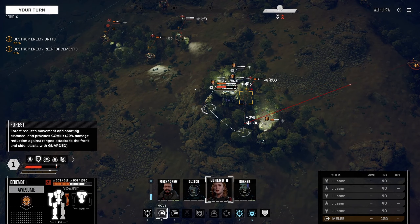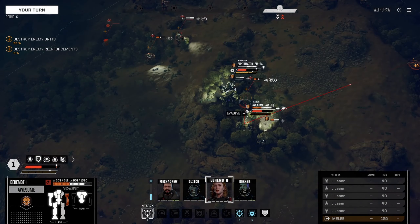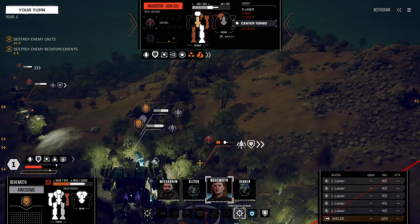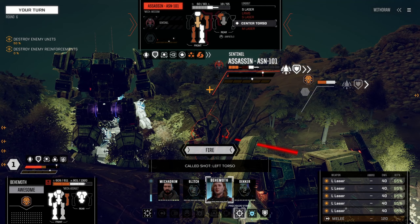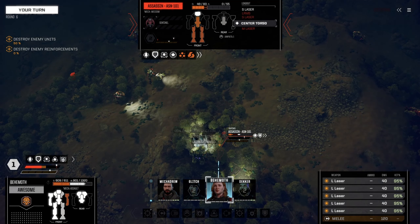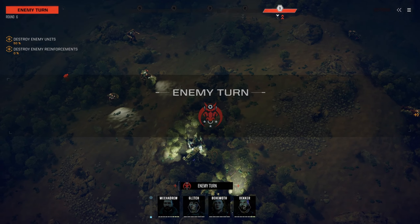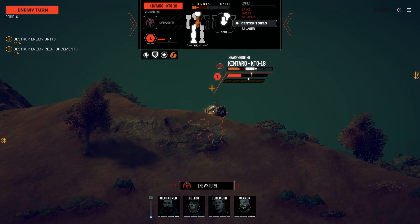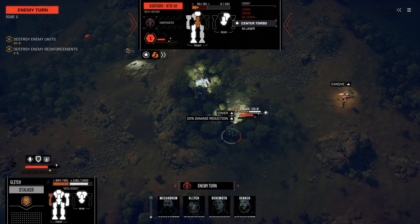Behemoth - we need to get her some cover, she's taken a lot of damage. We're trying not to lose any parts - we're already going to have to repair. The Kentaro's on the ground but we want the Assassin gone. Let's precision the Assassin. If we do this it might just kill it. Really? They did not kill it - I am shocked. This sucks because he's going to get back up. Thankfully he doesn't have a lot of weapons, but enough to continue to harass our Stalker. Took another hit to the arm.